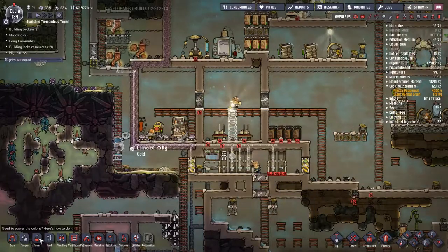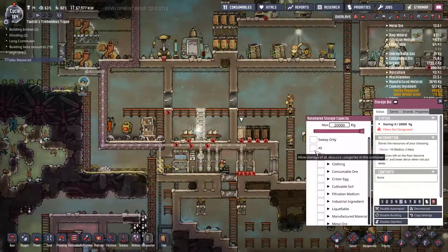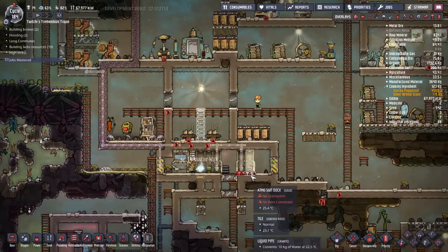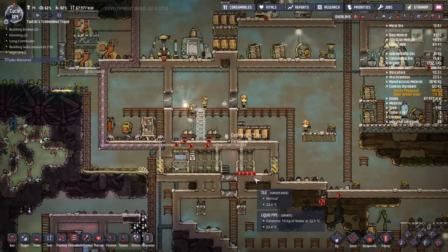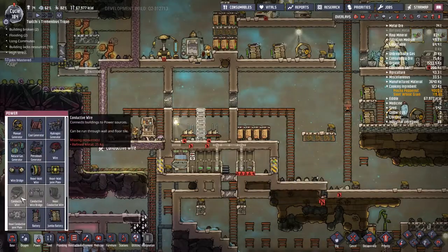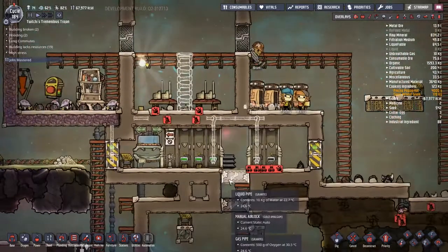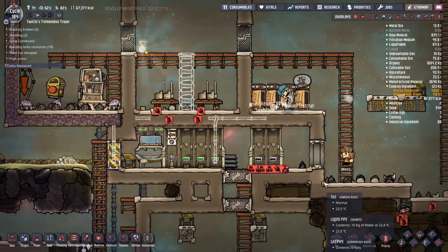We don't really want polluted oxygen, hydrogen, or any of the other nasty gases from the outside getting into our base, because that would just be bad. There are situations where we can live with it — if a bit of polluted oxygen washes in, that's kind of okay because we have cleaning systems everywhere.